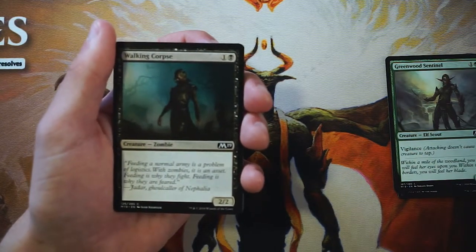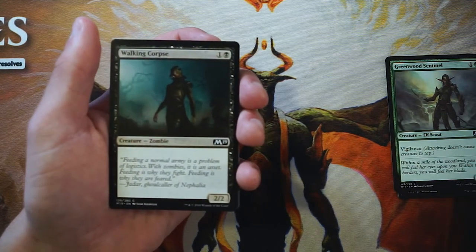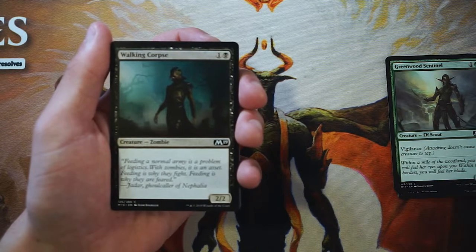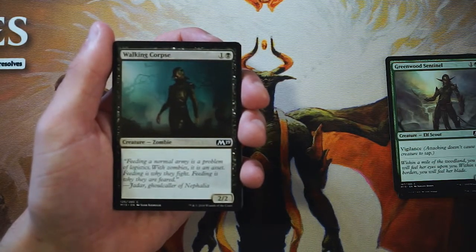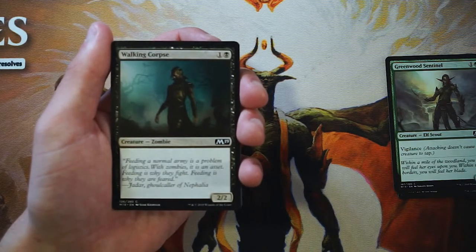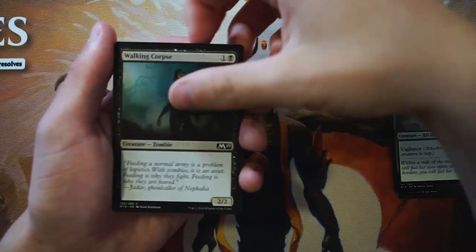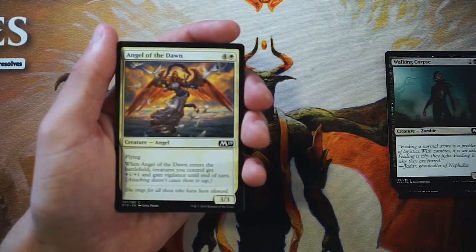Walking Corpse is a two-two vanilla creature for one and a black — just a black bear, plain and simple. It's playable as a filler card in a core set. It does have a little synergy since zombies have a sub-theme in this set with Liliana and things like that, so if you're in a zombie theme deck it's more playable than normal. But other than that, it's just a decent two-drop.